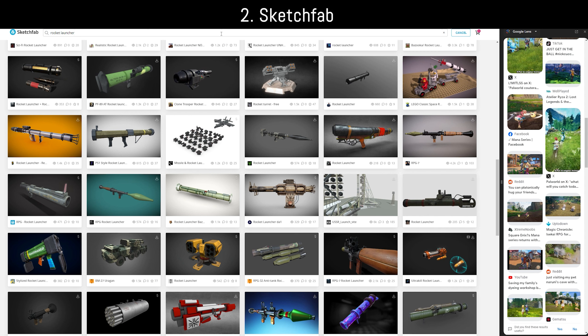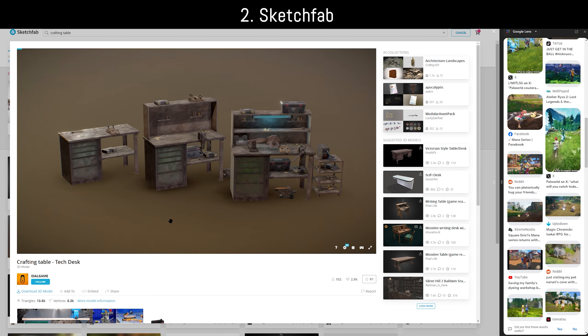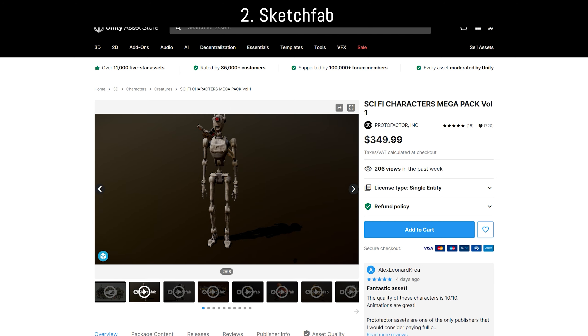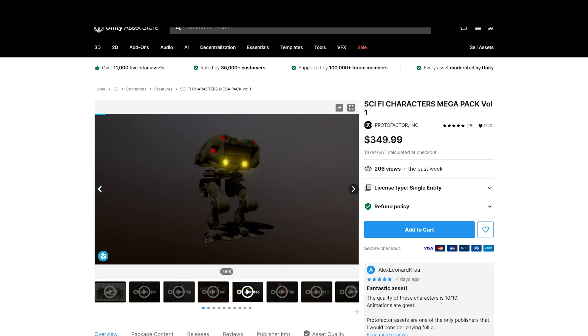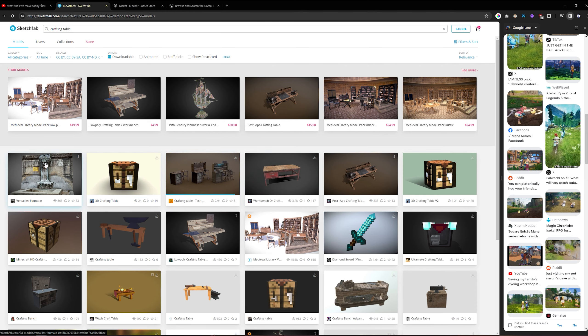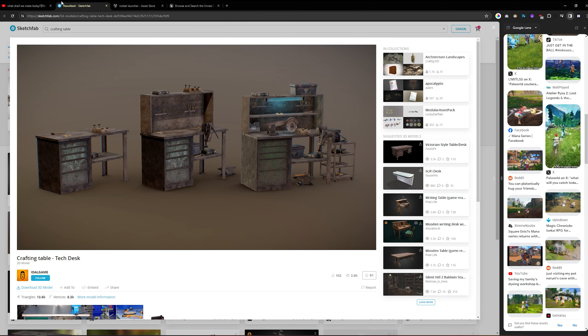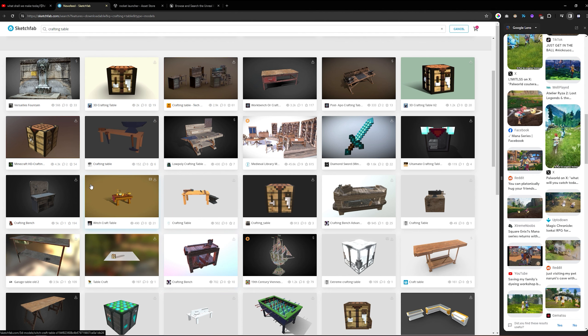Next thing: Sketchfab. Not only can you buy assets there directly, but sellers also upload previews to Sketchfab and embed them on their store pages so buyers can inspect models in 3D. So even if something is on an asset store, it's often doubled up on Sketchfab. This is where our naming comes into play. Looking for the different names we thought of, we find similar things, but it's clearly not it — we're still looking for that towel. A big problem is the term 'crafting table' triggers a lot of Minecraft results.